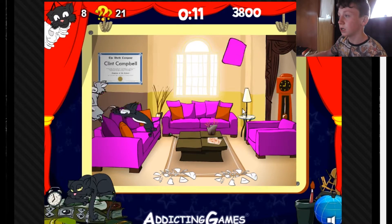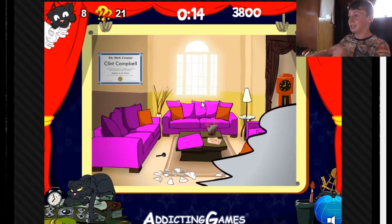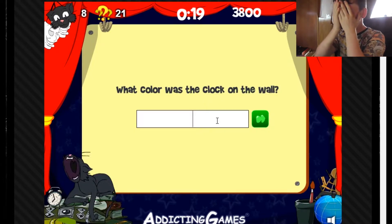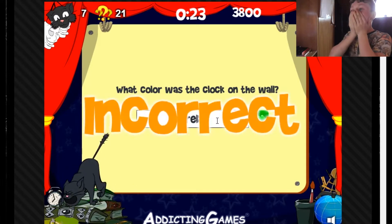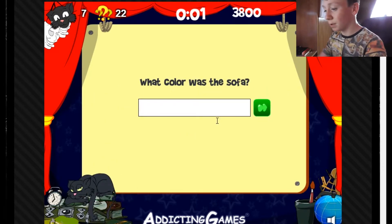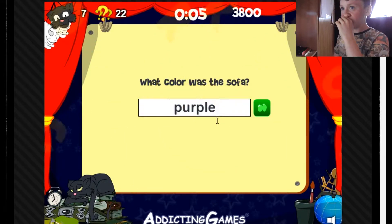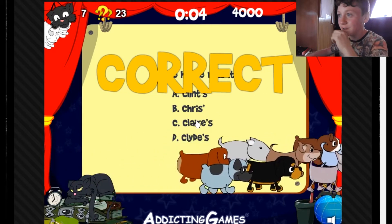Okay, there's a cat. What color was the clock on the wall? Crap. It was either red? What color was the sofa — purple? Okay. What house? It was Clint's. Clint's — I saw the name on the wall. Clint Campbell's.